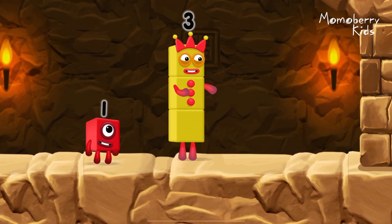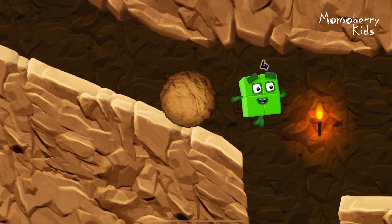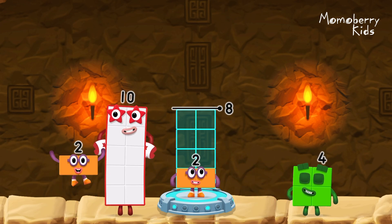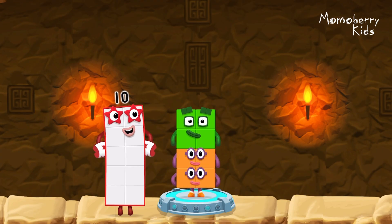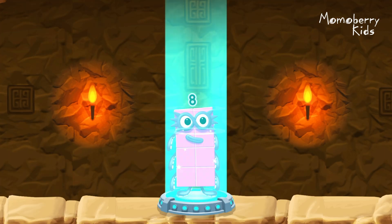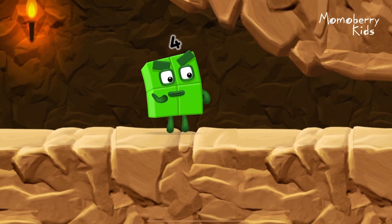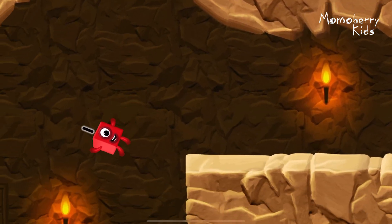I think three might need one's help to get past that wall. Add number blocks to make eight. Two. Two. Four. You cracked it. Two plus two plus four equals eight. Octoblock! Yes! Yes!